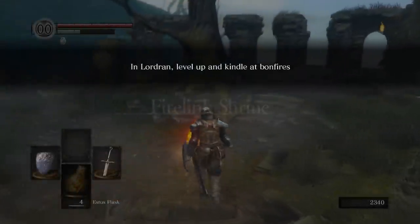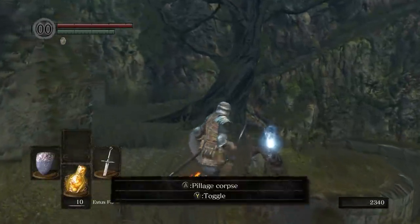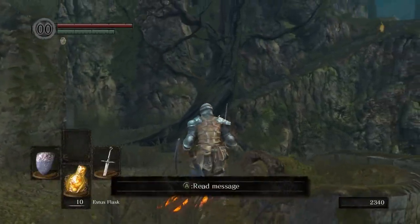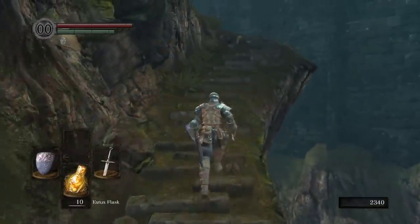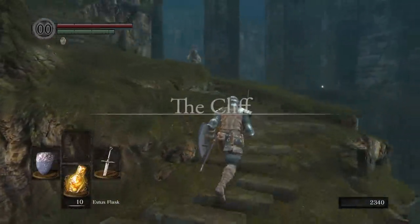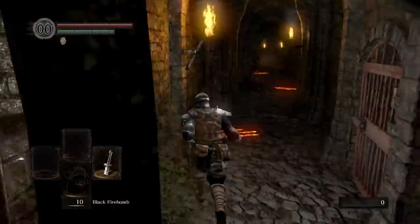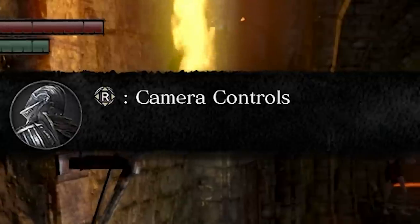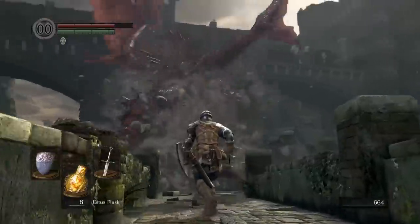A few minutes later you're taken to Firelink Shrine. There are a number of paths you can go from here, but the intended way is up these stairs toward the Undead Burg. And here we approach the Tuchilla Cliff - to me, this is one of the finest tutorials I've ever seen in a game, and what makes it better relative to the actual tutorial in the Asylum is that it's completely unnoticeable, yet completely unmissable.